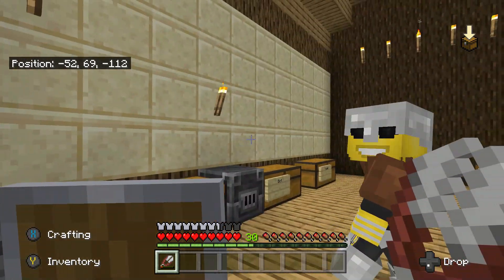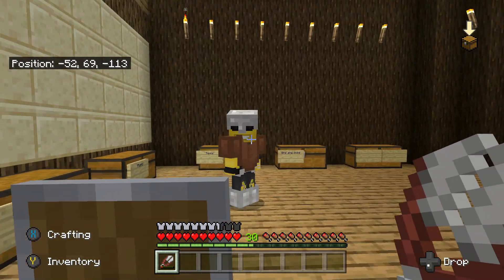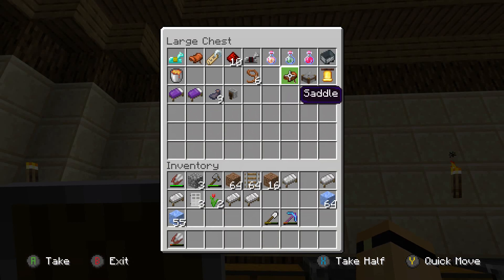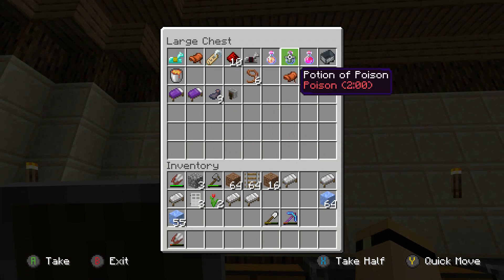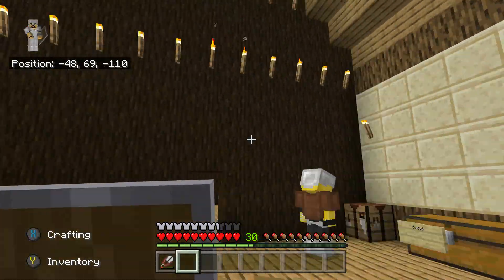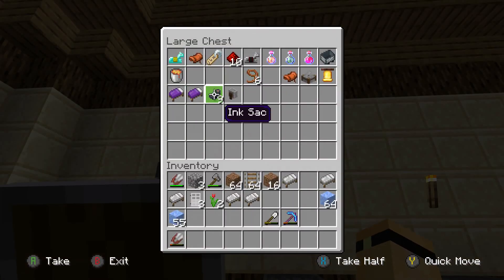Whoa, what's this — potions? Oh, did you get Inky from a witch's hut? That's so cool! In case you didn't know, witch's huts actually have black cats and witches in them, and there must have been a cauldron at the back with the witches making potions. That's really cool — why did you not tell me about this? I bet you were trying to keep it as a surprise. Thank you, Emo.